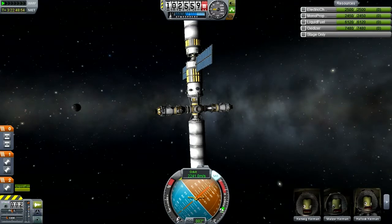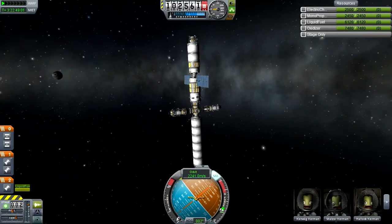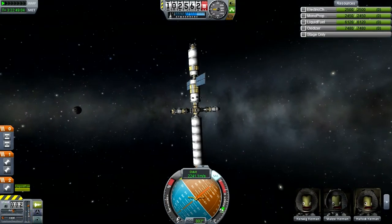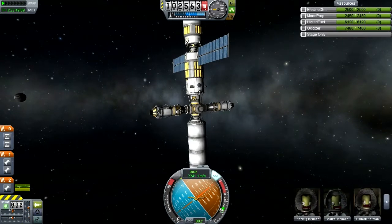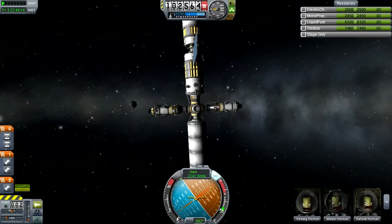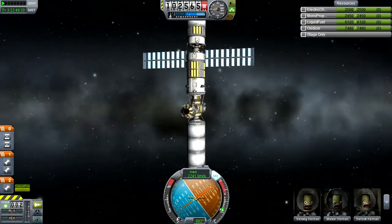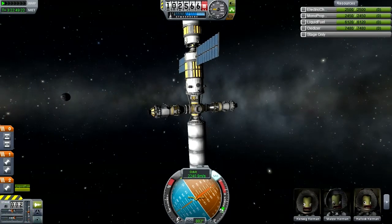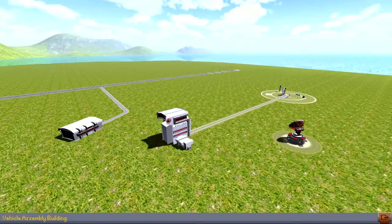Welcome back to Kerbal Space Program. When last we left our intrepid astronauts, they were aboard Space Station 1, creatively named, which has so far been assembled in orbit from a number of component ships. The last trip involved putting two landers onto it, docking them to it. Now on the two remaining side-mounted docking ports, we need to attach two more landers, so let us adjourn to the vehicle assembly building and get started on some design.